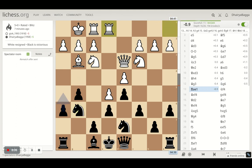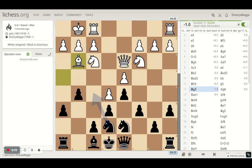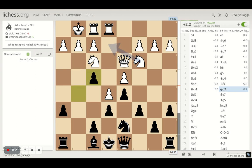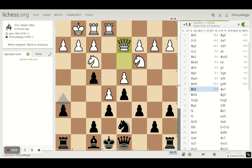Could have opted for knight to f5 as well — that's attacking the bishop directly. But that was fine. And then because he gets to have extra pawn later on. He takes, I take back. He takes, I take back. He takes back with the pawn, I save it. So b7, he takes. And then I plant my bishop on g5.